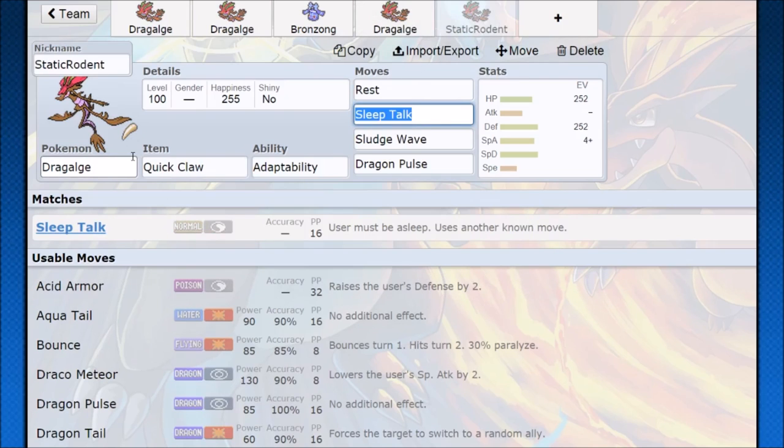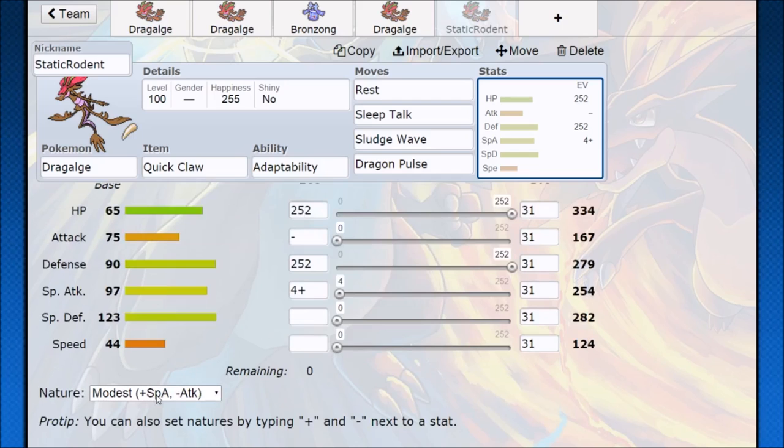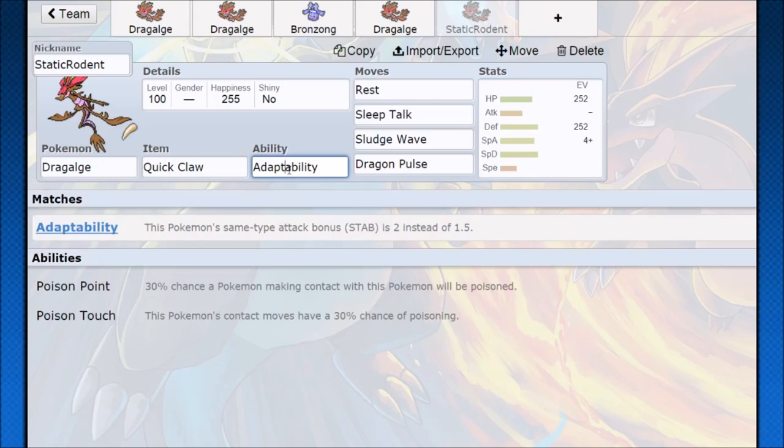This set was submitted by Static Rodent in the comment section — and it's actually pretty decent. Max out HP, go with that Bold tankiness, but this time use a Modest nature to at least boost Special Attack somewhat. The set is Rest and Sleep Talk with Quick Claw. I know you've seen a lot of Rest Sleep Talk, but I'm going through the Pokedex in order and it is worth mentioning — Rest and Sleep Talk is a very powerful option because there's a lot of good one-hit KO potential here. Not every Pokemon needs to run it, but one Rest Sleep Talk Pokemon on your team is not a bad idea.